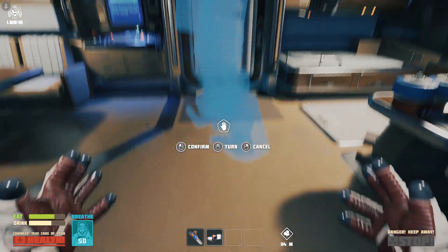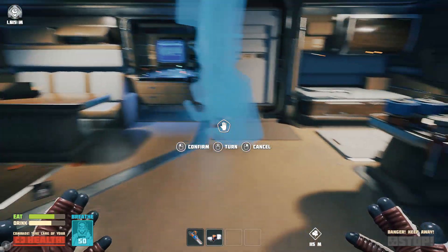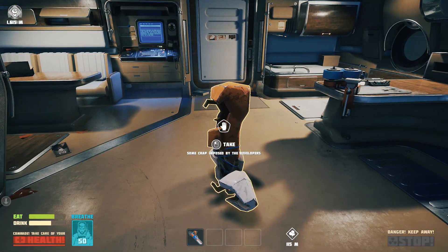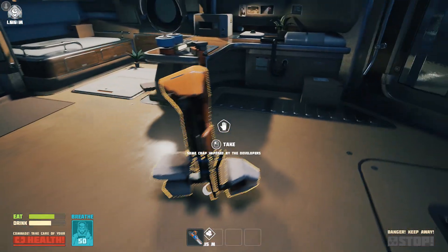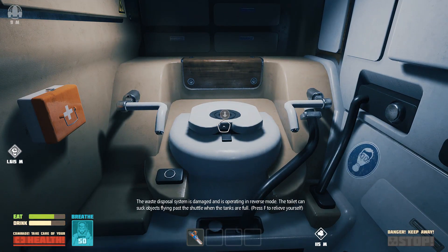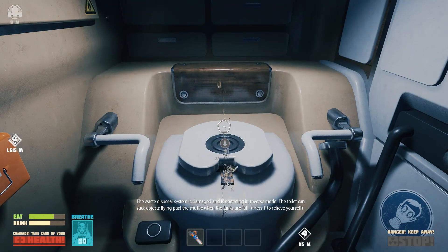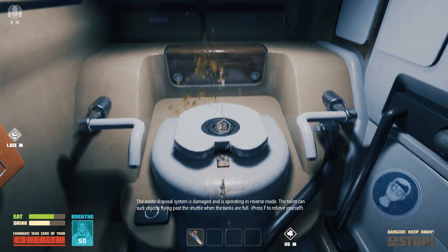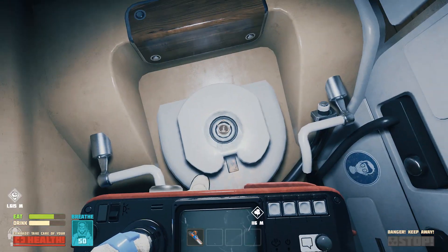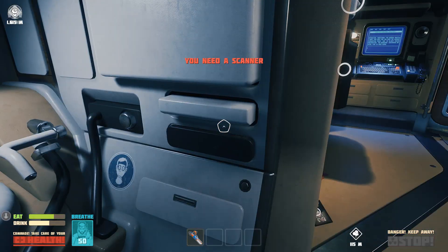We installed it - it's beautiful! What is it? Oh, there's actually a toilet! 'The waste disposal system is damaged and is operating in reverse mode. The toilet can suck objects flying past the shuttle when the tanks are full. Press F to relieve yourself.' Are you serious? Nice! What can I do with it? I don't have a scanner - I need to figure out how to make a scanner.